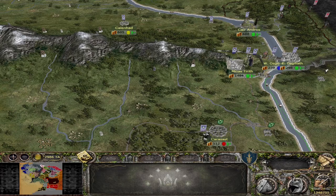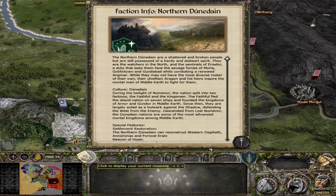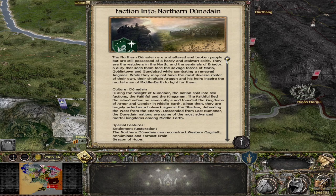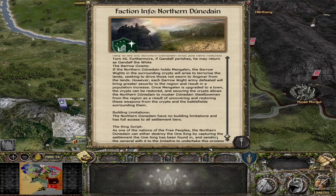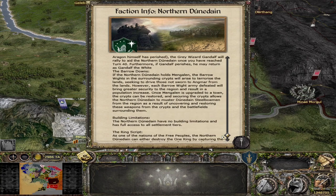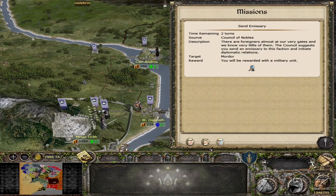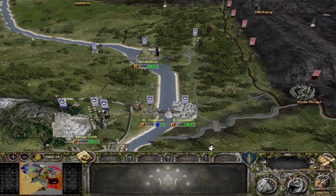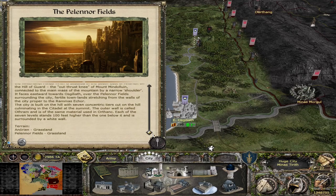There is now a feature where clicking the mission button on any faction brings up all of the faction info. Here with the Northern Dunedain, if I click that, it will now bring up culture, history, faction special features, scripts, and all of that. This is a feature from the Divide and Conquer AGO submod, now implemented for version 5. That means the green book entries in the capital settlements that told you about scripts are no longer there — it's now in a much nicer, easier-to-reach format.